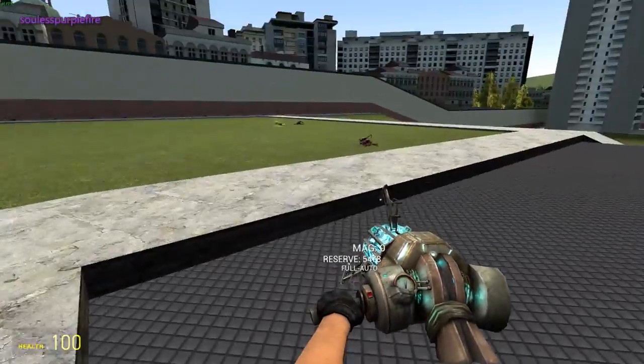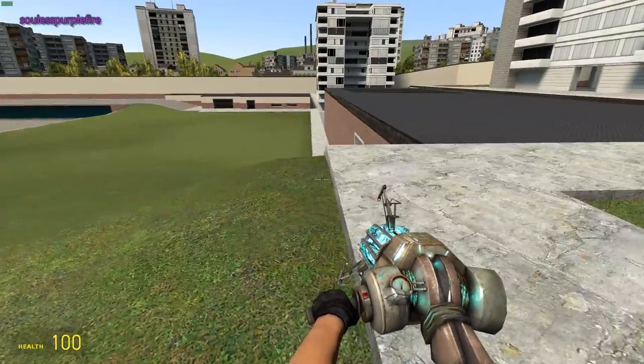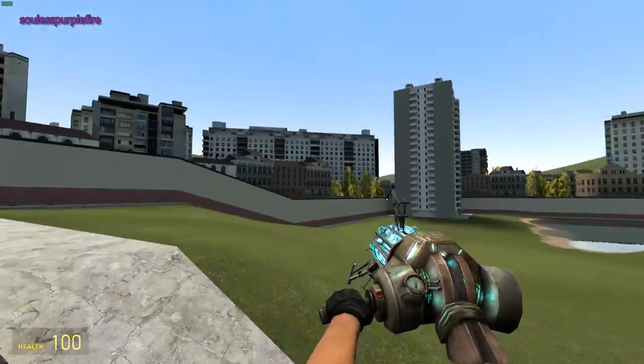I have a physics gun that fires. There's bullets. Also, this is not my physics gun — this is a super gravity gun I downloaded.